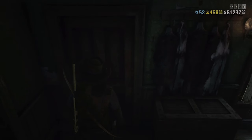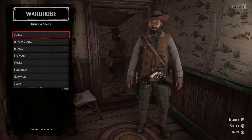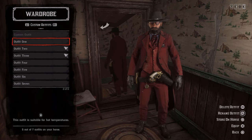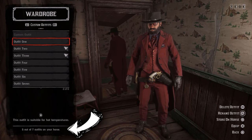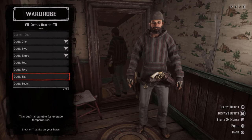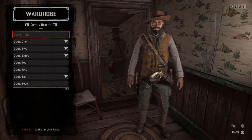You can access the wardrobe from any general store or your camp. Now that I'm in the outfits menu, I'm going to select an outfit — and as you can see, it says I can have seven outfits on my horse. Just push Square and you can store more outfits. There we go — seven out of seven outfits stored on my horse.